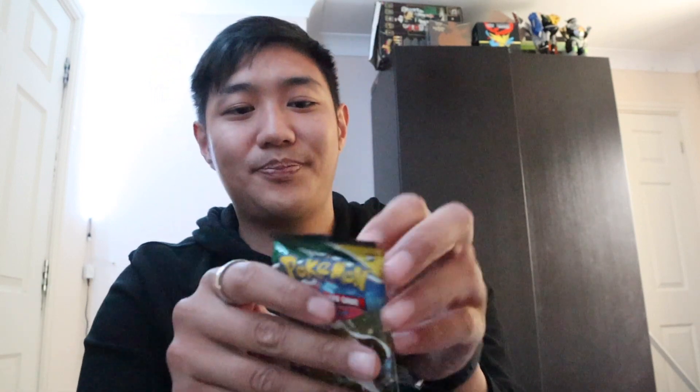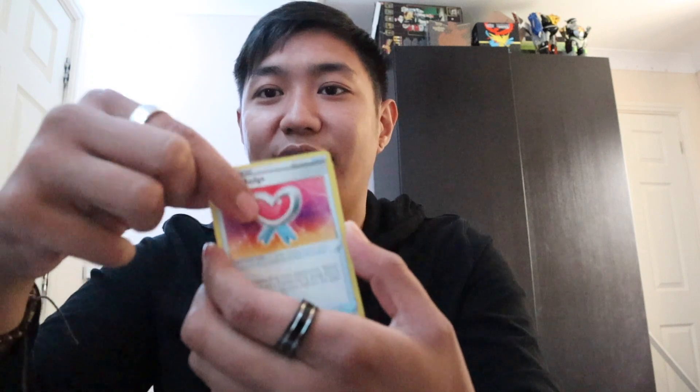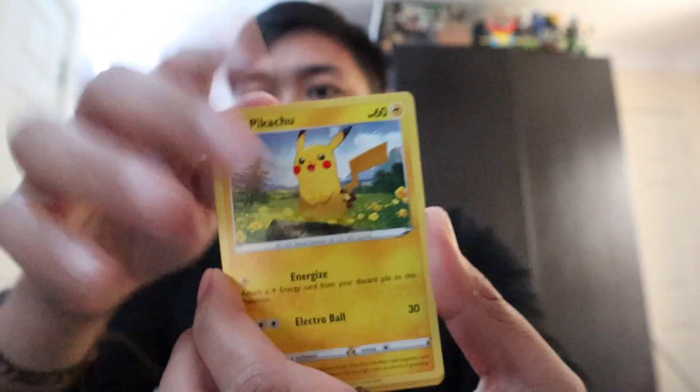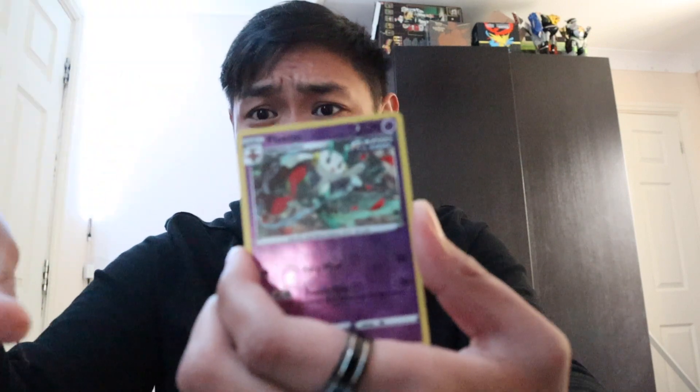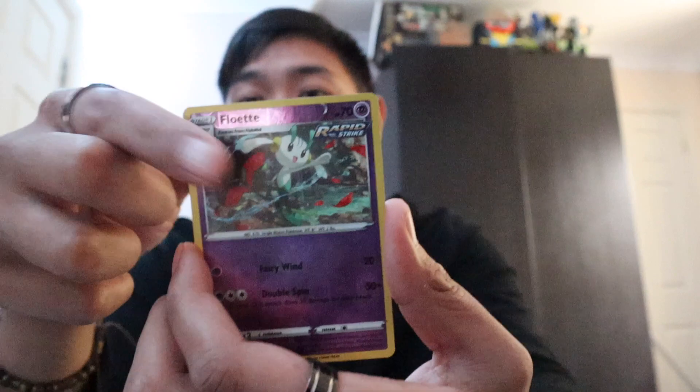Next pack — one, two, three, four. Up front we got Thunder, another Bug, Iceberg, another Ribbon, Pikachu — pretty cool Pikachu — an Applin, a dog, a flying rat, and a tentacle reverse holo. So far this pre-release kit has been dreadful.